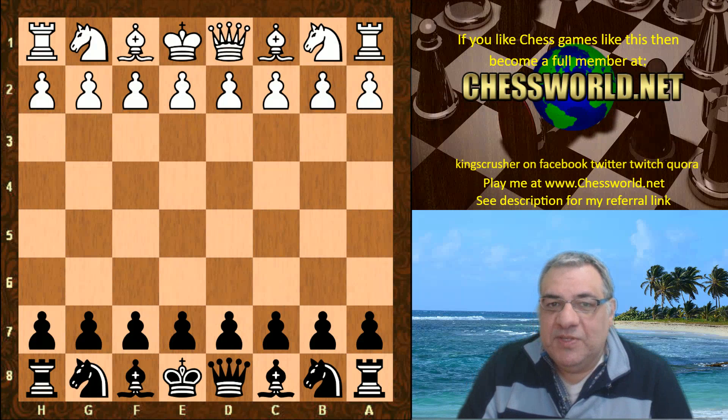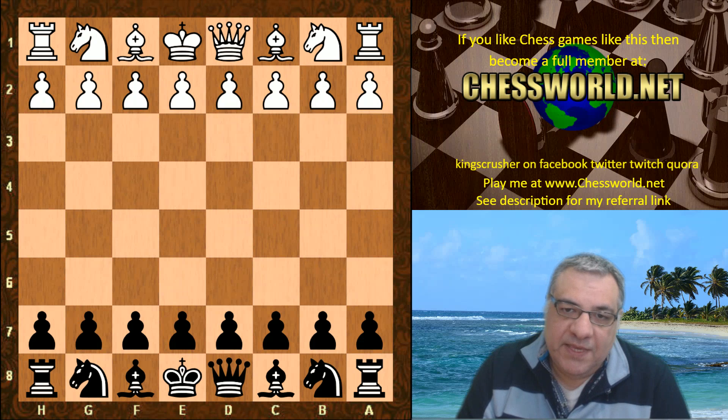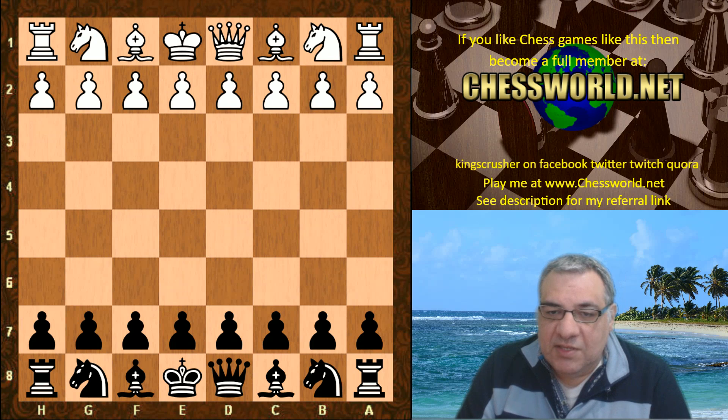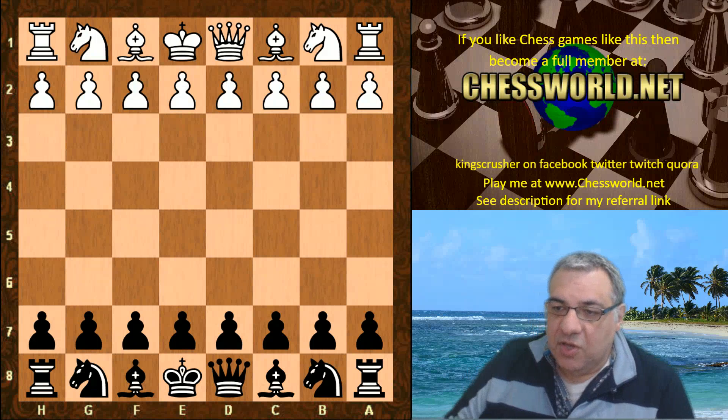This is a very high-stakes computer chess game. Leela had to at least draw against the mighty Stockfish playing with the black pieces in order to qualify for the super final against Stockfish. At the start of this game, Leela was being chased by the Komodo chess engine and also Houdini. In the event of a crash, Houdini would also be winning on tiebreak, but if Leela lost this game, Komodo would go through on tiebreak.